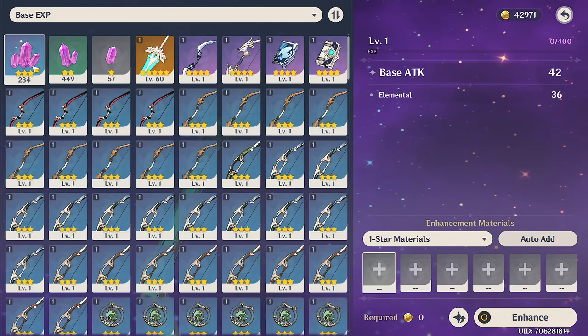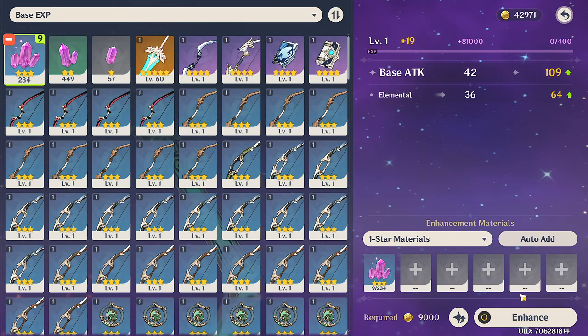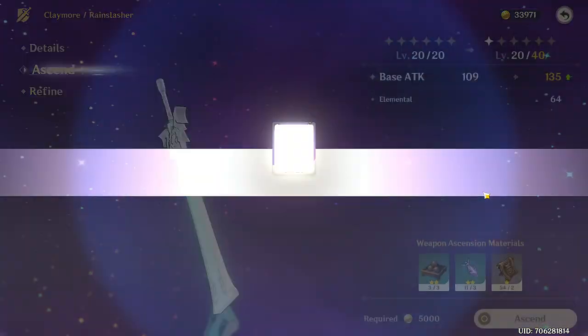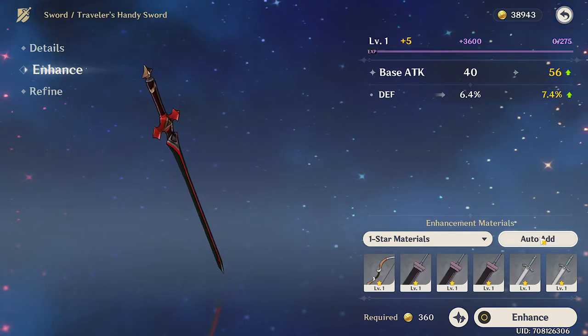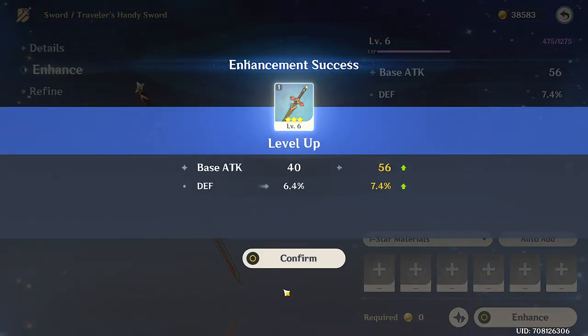The early game content is not that difficult and so beefing up the 2 and 3 star weapons is almost unnecessary. I would suggest saving these resources as fuel for your 4 and 5 star weapons. In order to improve, you can select the weapons you want and hit upgrade. This consumes the weaker weapons or crystals to charge and improve the new weapons and enhance their base damage stats.